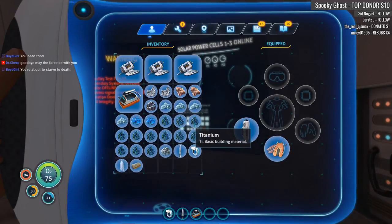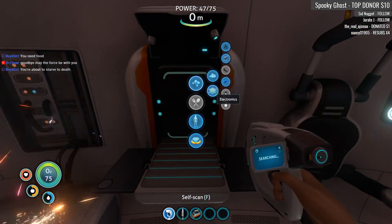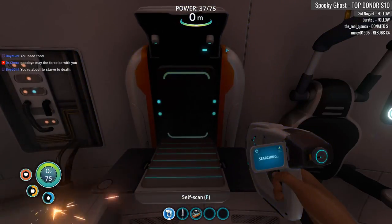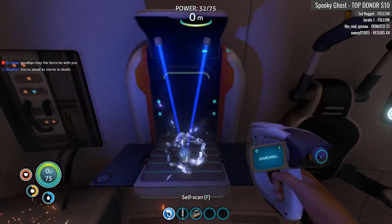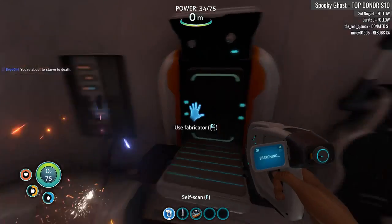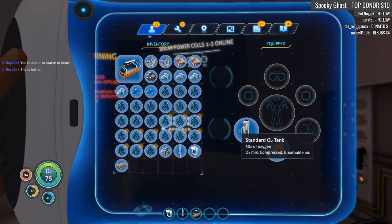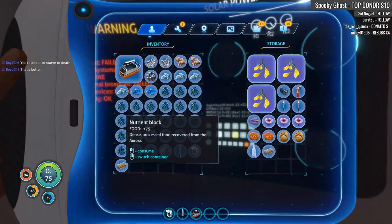Vital signs stabilizing. What I need is water. Okay, so is that better now? I'm not starving to death? So titanium is your basic building block in this game. So let's see now — can I make that? I've gotta get it out of my inventory. I'll have to take it off my body and put it here.